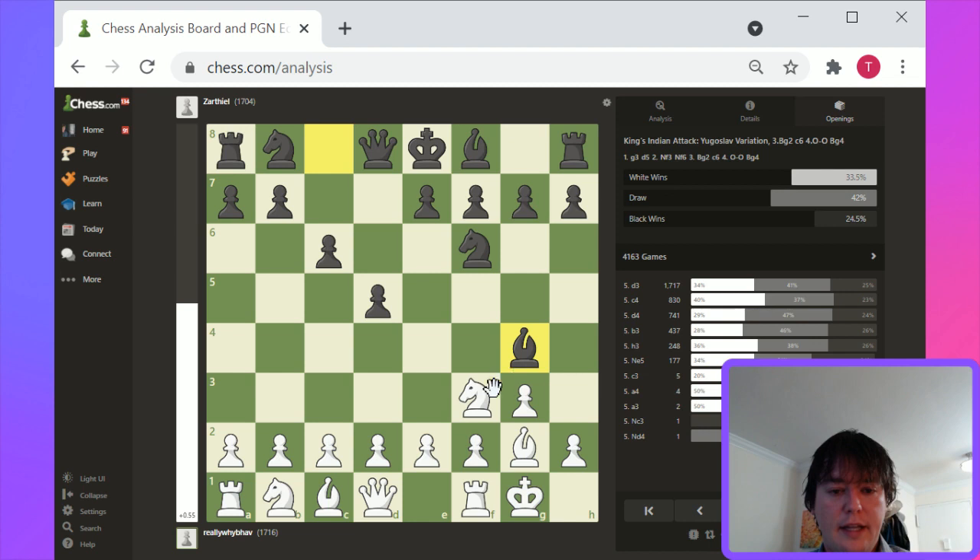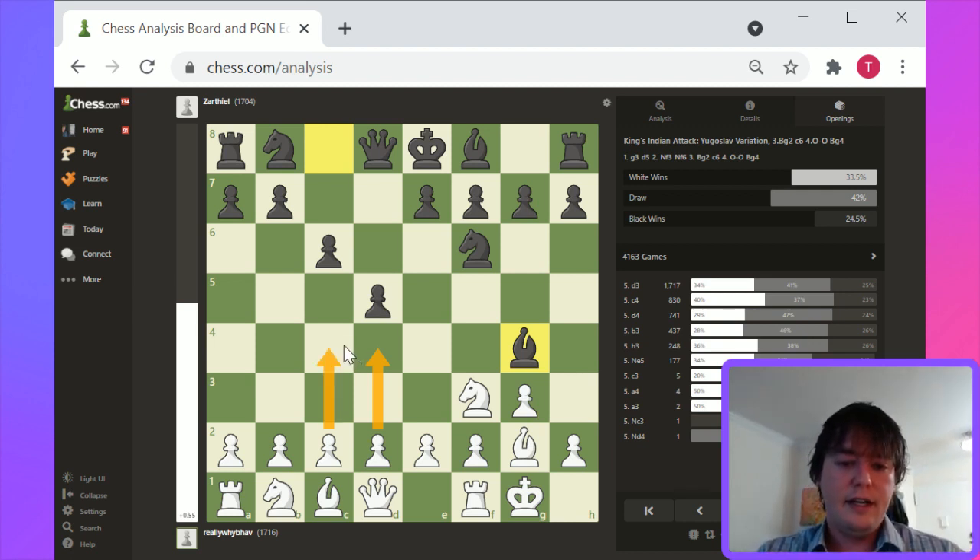Thematically, what to look for here — white's probably gonna play d4 or c4. Probably with c6 having already been played, I think d4 is a better way to challenge the center, just because you don't want to get into those complicated Queen's Gambit accepted type issues with c4, pawn takes c4, and then the queen doesn't have the standard discovery there.